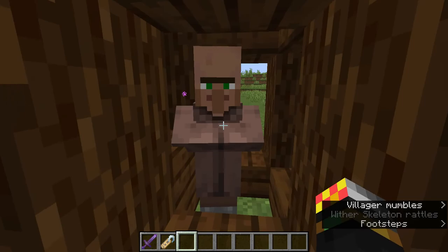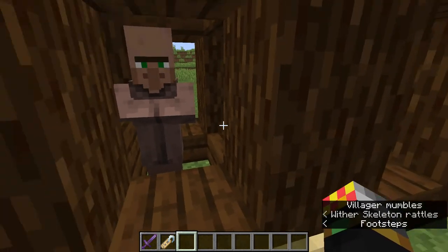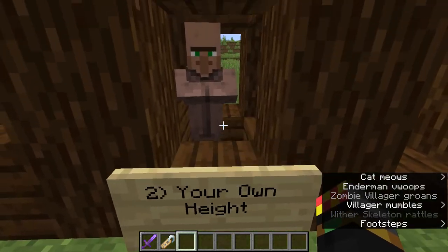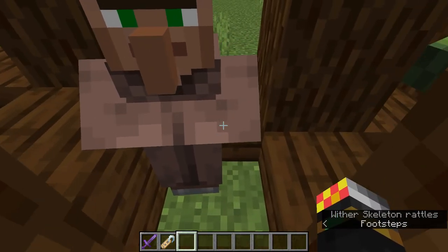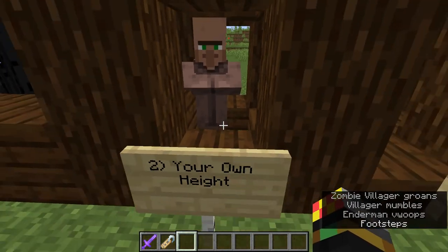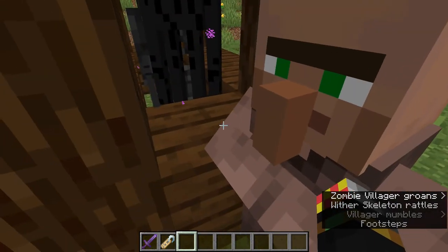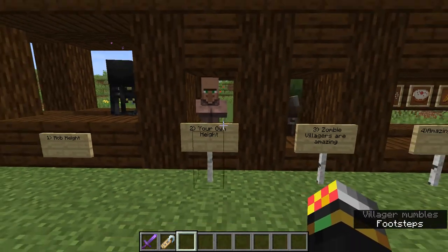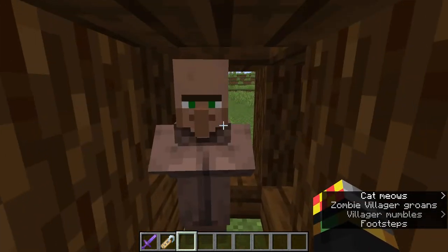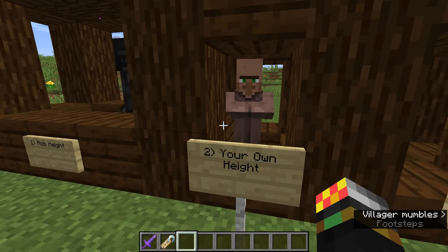I don't think this works in Bedrock edition, sorry to those who play Bedrock — can't play the better edition. What I like to do in my survival worlds is have villagers in a space that's maybe one block wider than this. They can't really go anywhere, and I can easily come in and out as I like. That's tip number two — very useful, especially if you want to have loads of villagers, which I advise you to do.